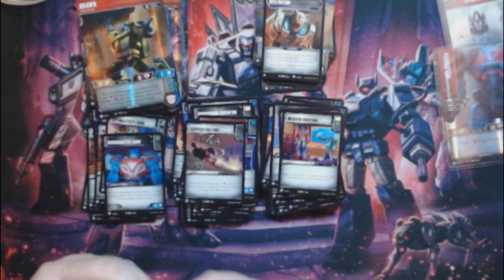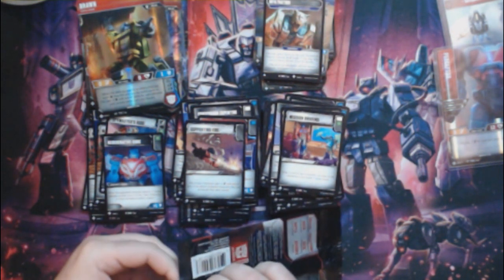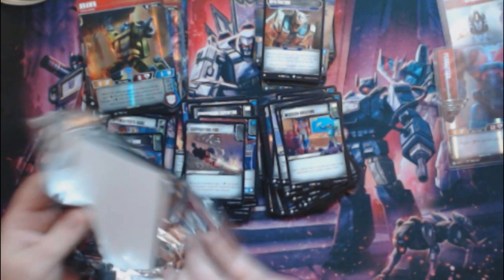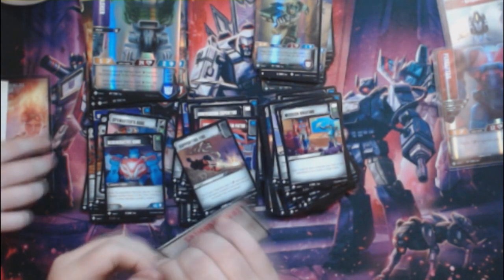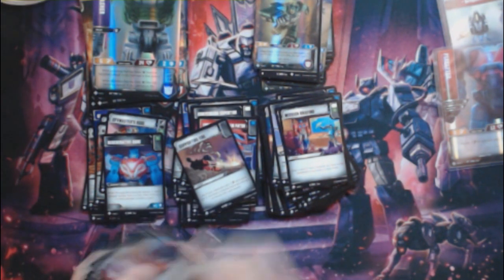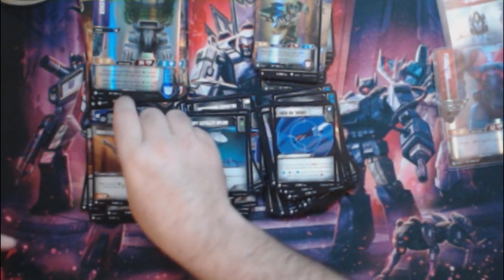Owen is doing his best impression of Vanna White — or maybe one of the people from The Price Is Right. Our third rare: Skull Smasher, coming with Teslor — that's our second Teslor. Still in the hunt for Ominous, still hunting for the tank — the tank is rare so not expecting it this box, hopefully in the next. Battle cards: Laser Scalpel, Grav Inhibitor, Lock On Target, Hand-to-Hand Combat, Spy Satellite Uplink, and Sonic Stun Gun.